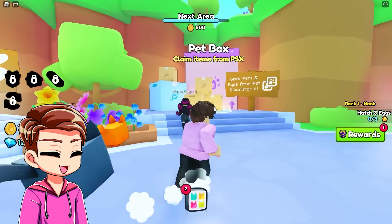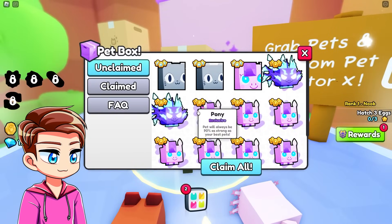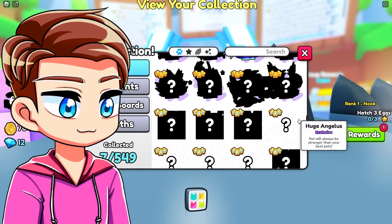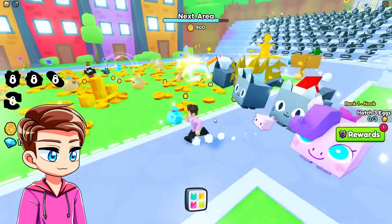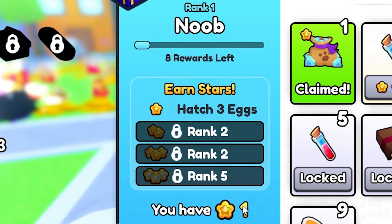Same thing with the group right here. And then the pet box — this is where we get our pets that we transfer from Pet Simulator. So I guess let's just claim all of these. It looks like there are just as many pets in this game as there were in the last game — 549! So people who are able to transfer a lot of their good pets are going to have some good stuff. On our screen, we have rewards on the right, earned stars on this side. We currently have one.